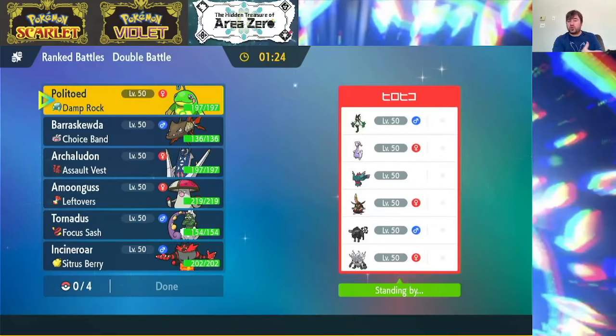My opponent here has Meowscarada, Gudra, Fluttermane, King Gambit, Paldean Tauros, and the Ape. Berescuta looks really, really nice. But I do have to watch out for Sucker Punch from both King Gambit and I think Meowscarada, so Berescuta might have a little bit of trouble here.